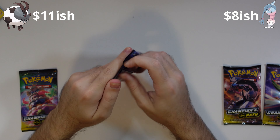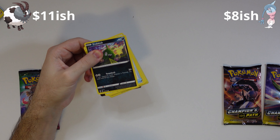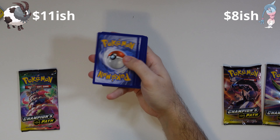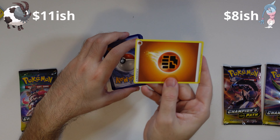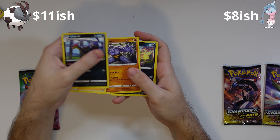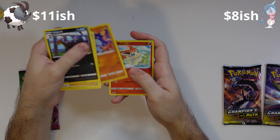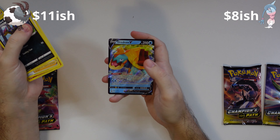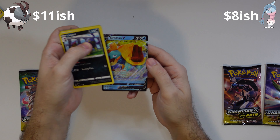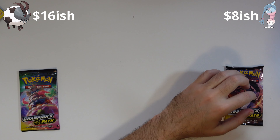Give it another go, shall we? Code card, three to the front, energy on the back. We've got a Lippard, Team Yell Grunt, Machoke, Trubbish, Potion, Galarian Linoone, Nickit, Machop, Victini reverse. And on the back, we've got a Drednaw V. Not bad! Double Box is up two to one on the pulls.